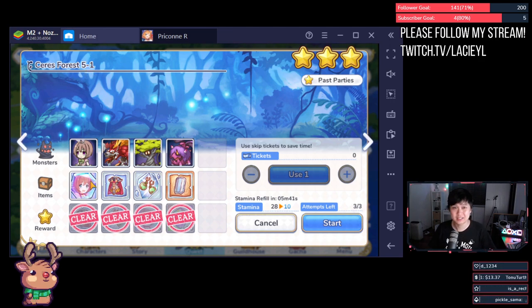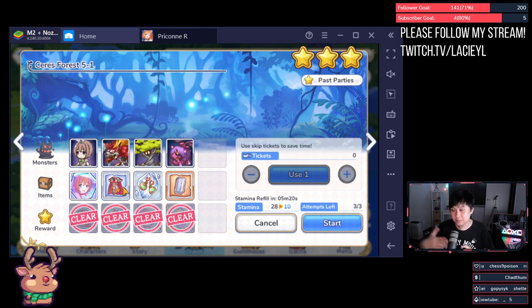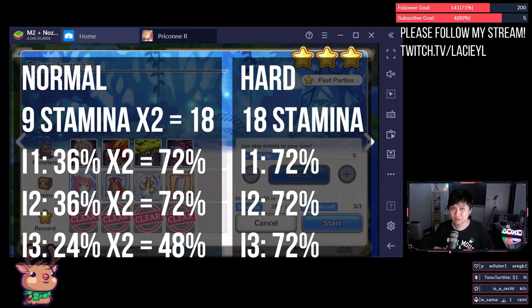For hard mode, the shard drops at about 50% chance, and this actually increases depending on the world — so the harder the world, the higher the drop rate, going up to just under 60%. The rest of the items are at a flat 72%. So compare that back to normal mode: it's 36%, 36%, 24% versus 72%, 72%, 72%. You can already tell that double the stamina gives you much better rates across the board.